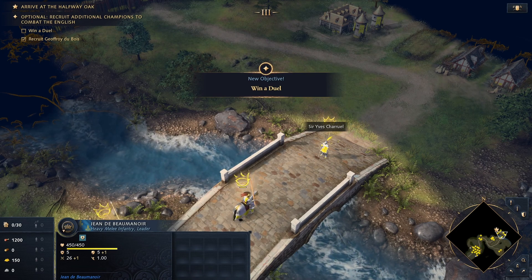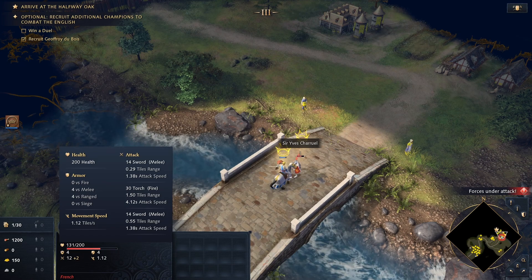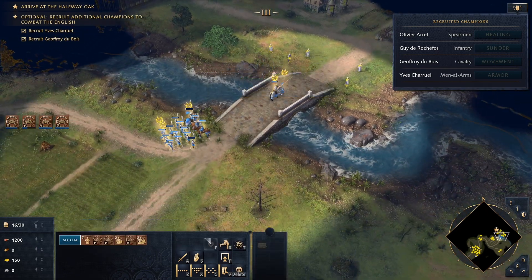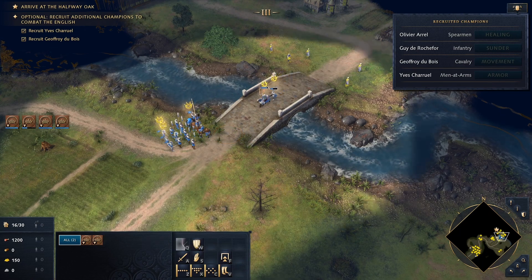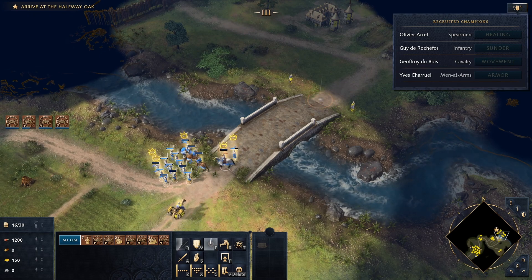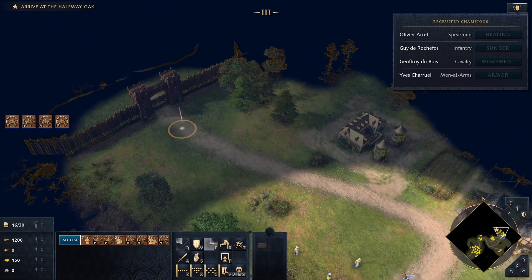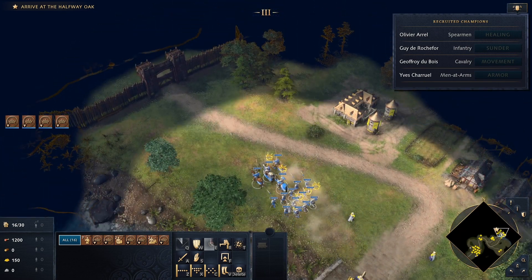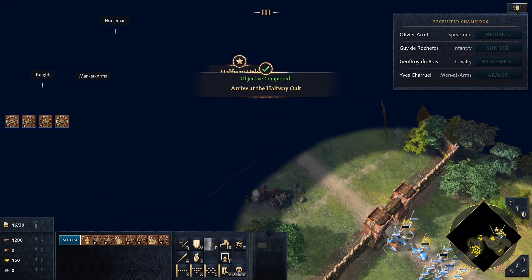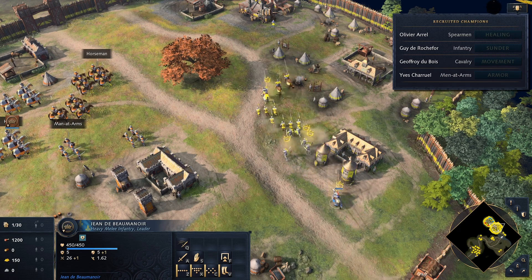I have to fight a duel? Is this even fair — a mounted knight versus footman? Graciously conceding to beating the duel, Sir Yves Chahel joined the cause. We arrived at Halfway Oak. We have a lot of men — actually 16 here, but maybe we're gonna get some reinforcements. We did it. Sir Jean entered the staging area for the tournament, where he prepared to choose which knights would join him in battle.